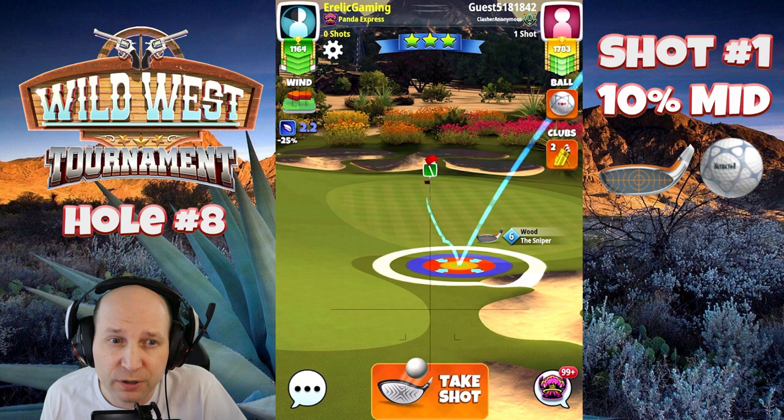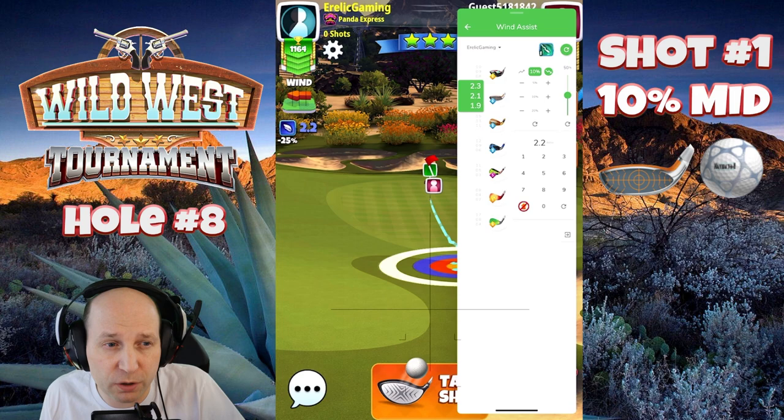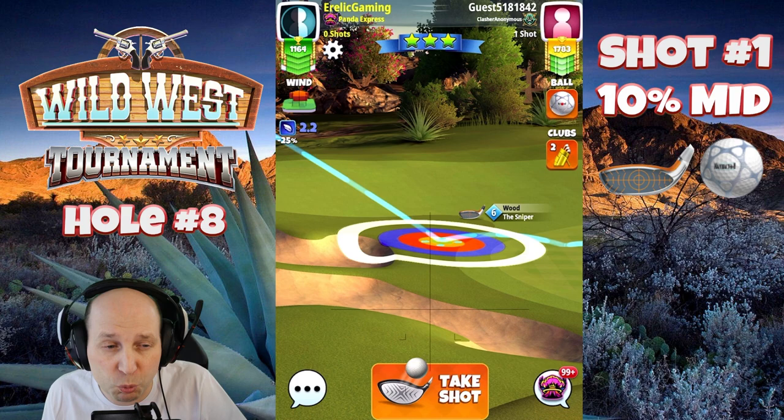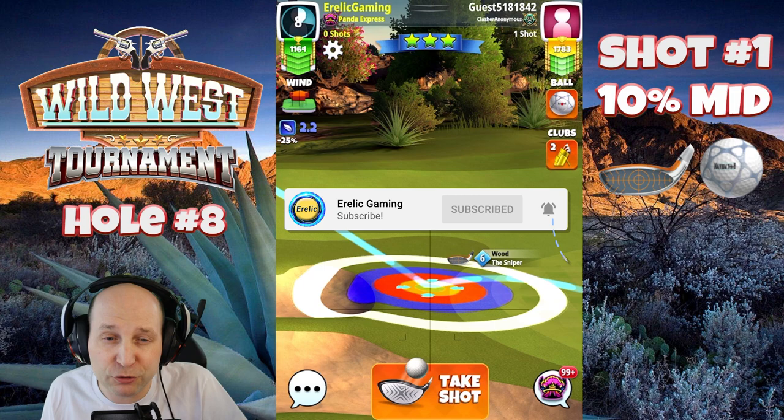Hole number eight, par three — another great scoring opportunity. I set this up with a sniper and a navigator, giving it 0.5 bars of backspin. Top of the yellow ring at the top of the rough for this little rough bump right at the pin — 10% mid distance on the adjustment. Pulling about 2.1 rings into this 2.2 wind. It's all going to depend on that wind.